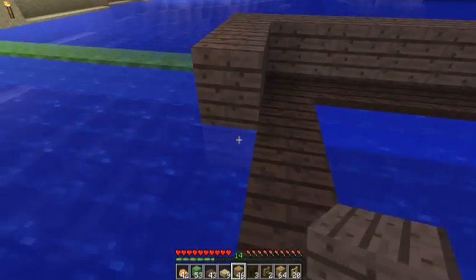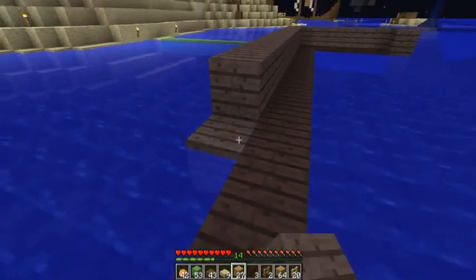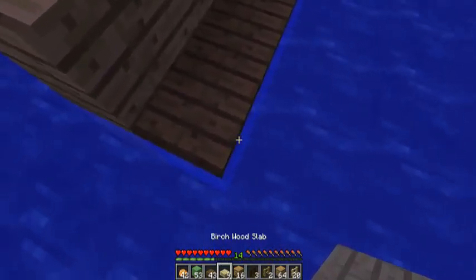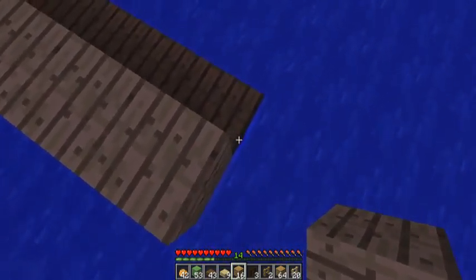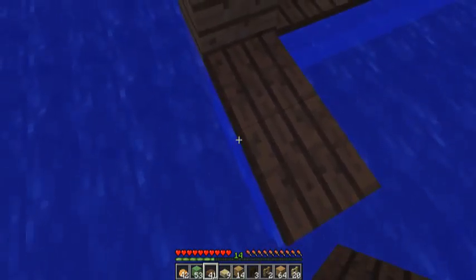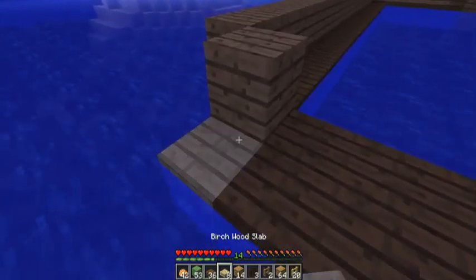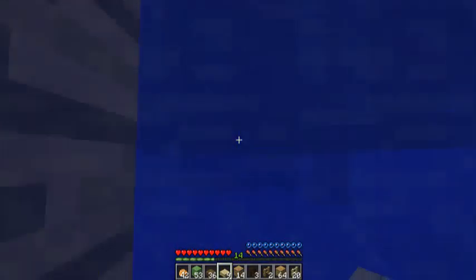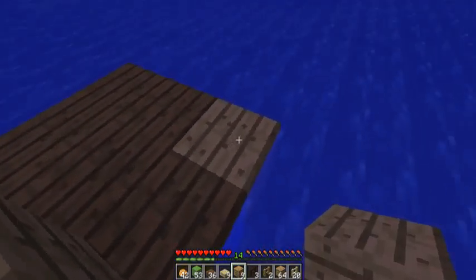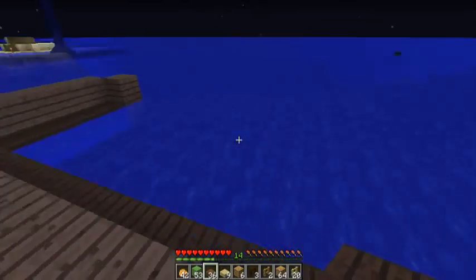I should have got some torches. And then it goes like this, and then it does this thing where it goes in a block. Just that. It should now be three right here and one block there. Then it goes in like that, and on the side, and right here. I'm going to finish the platform and be right back.